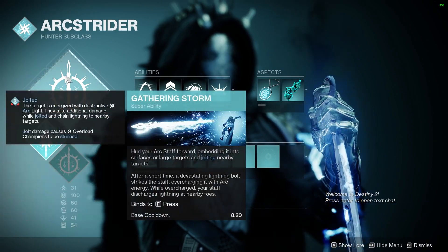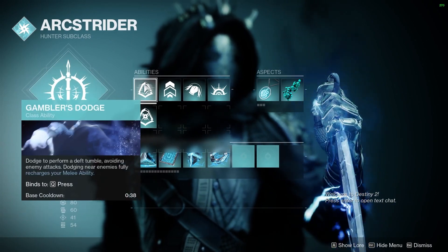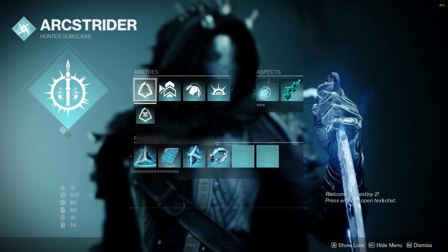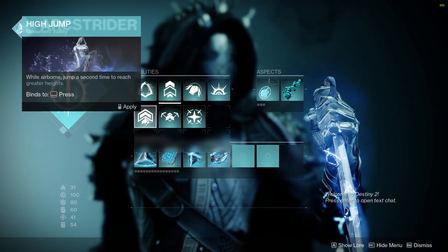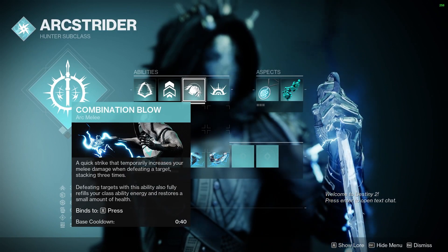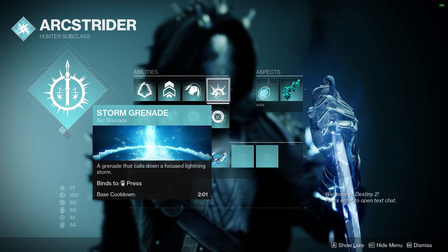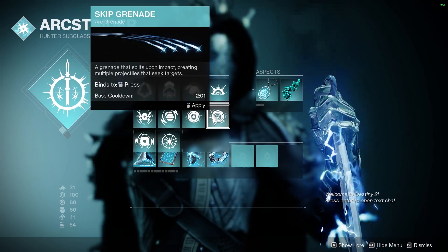Moving into the build guide, we're going to be using Arcstrider with Gathering Storm. Our class ability is going to be Gambler's Dodge, so when we dodge near enemies it will fully recharge our melee ability. I'm using Triple Jump, but you could use whatever jump you want. The melee is going to be Combination Blows, so we can stack damage on our melee. I'm going to use Storm Grenades, but you could use Pulse Grenades or Skip Grenades.